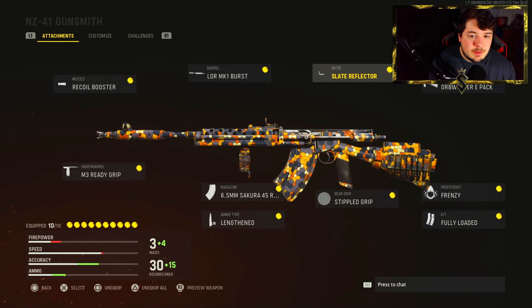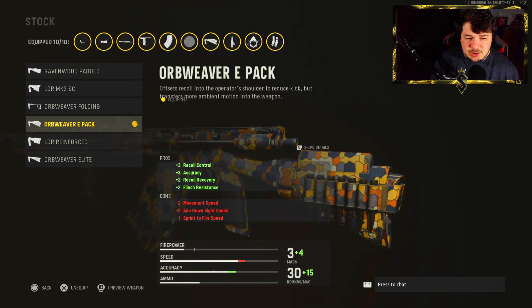For the optic I have the Slate Reflector — that's pretty normal for me. If you have an optic you enjoy more, you can definitely go with that. For the stock I have the Orb Weaver E-Pack: plus three to recoil control, plus three to accuracy, plus two to recoil recovery and flinch resistance. Best stock you can be going with here, especially when it comes to recoil control.